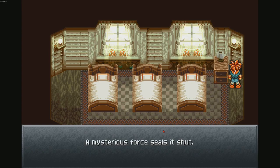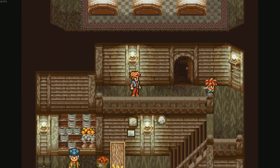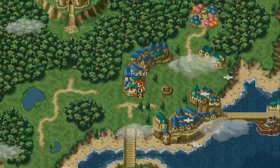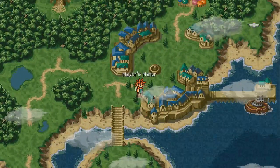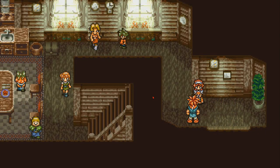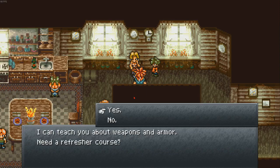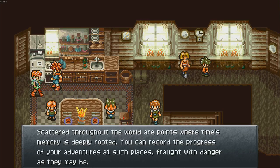'Hey, mysterious force seals it shut.' Okay. We actually have to stand there for the music cue. How far can we even travel at this point? Wait, it just said Mayor's Manor — we can explore a lot! 'Is this your first visit?' I don't need you to tell me about this house. I imagine it's about the mayor. I'll find out about the weapons and stuff later on my own. 'You can record the progress of your adventures at such places fraught with danger as they may be.' Is this a save thing?